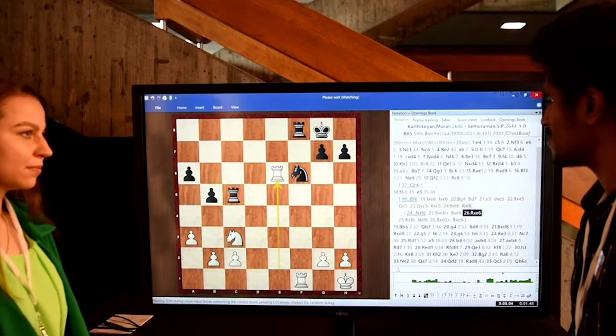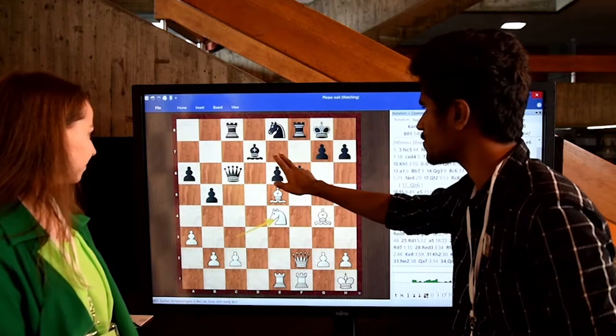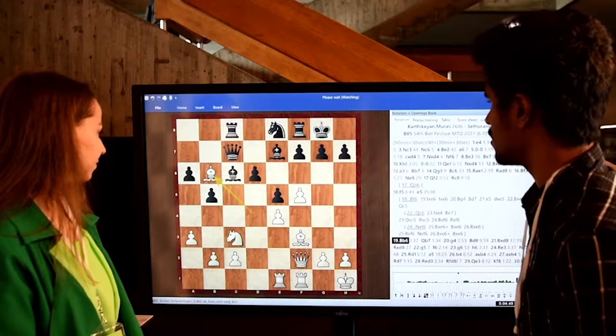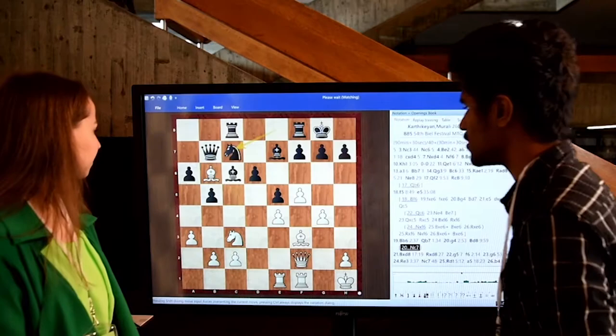He was a little bit worried about this position after Qc5. Even Qc5 is fine, I think — Ne4 and Be7, something like this. But he was quite worried about this. So Bc5 could have been played. E5 is not bad. So e5, black Bb6 to stop a5 and almost like that — some counterplay there. Qb7 and g4, I had this in mind when playing f5. I was a little bit worried about knight c7 actually when I started calculating f5.